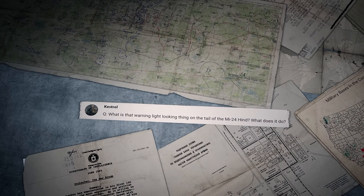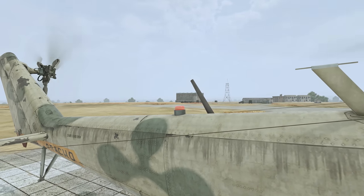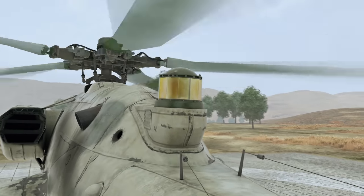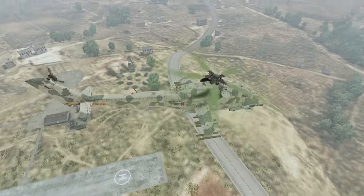Kestrel asks: What's that warning light-looking thing on the tail of the Mi-24 Hind? What does it do? If you're talking about the bulb, it's just an anti-collision strobe light. The cylinder-shaped thing closer to the rotor is the LEPA infrared jammer system — it protects the helicopter from missiles with infrared homing devices.